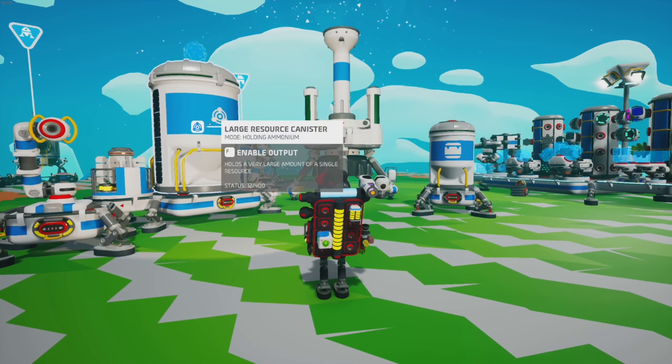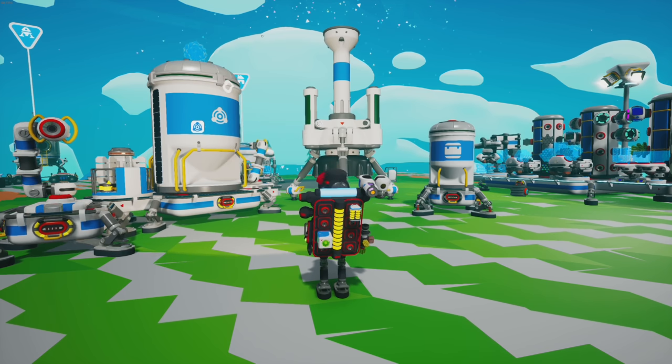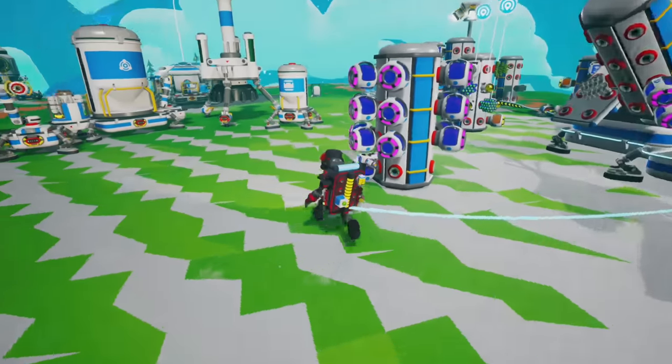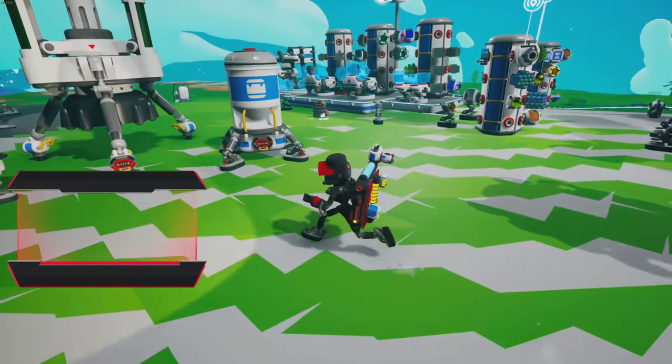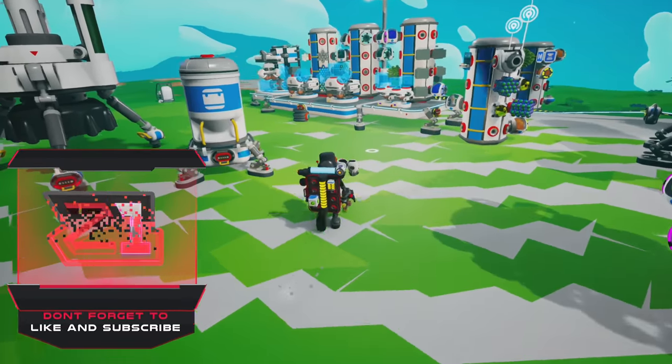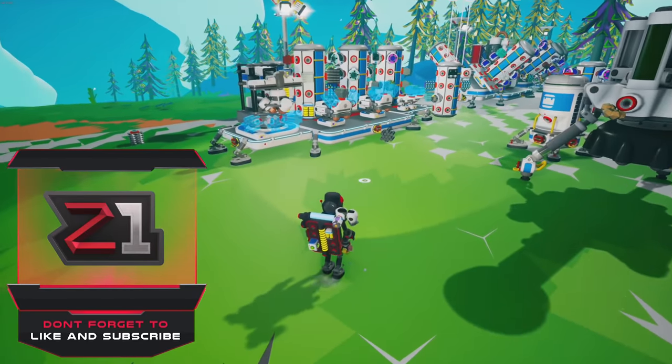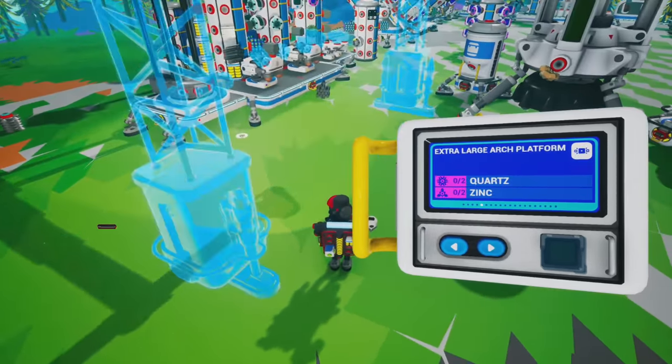My favorite is obviously the large one because it holds 400, but that requires nano carbon alloy which is the most expensive item in the game — the hardest thing to make. So we're gonna slowly work our way up to getting a whole bunch of these, but I want to do automation along the way. Hopefully you guys enjoy; if you do please don't forget to leave a like, and if you're new here don't forget to subscribe.